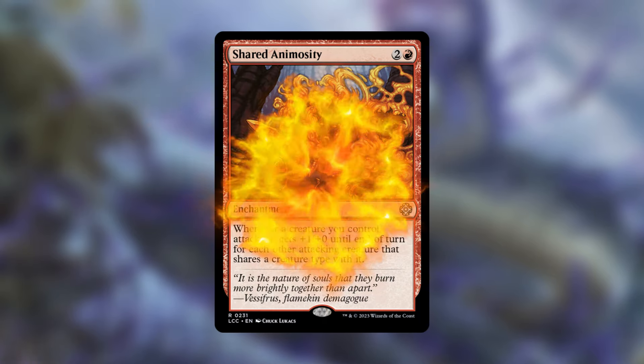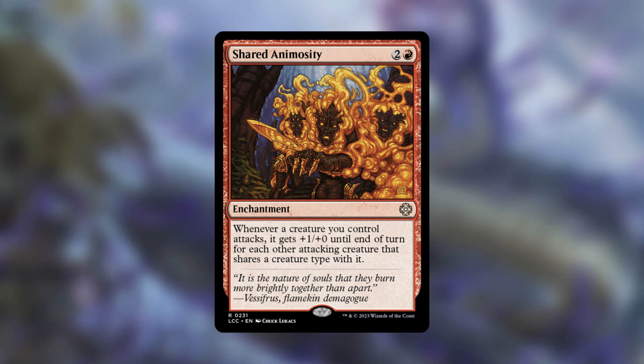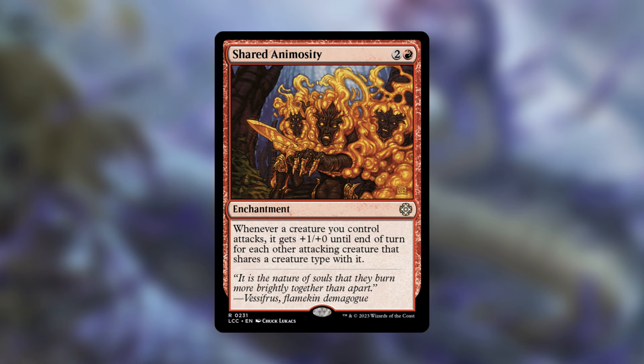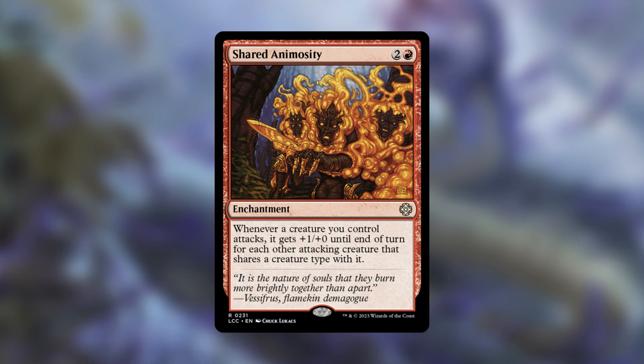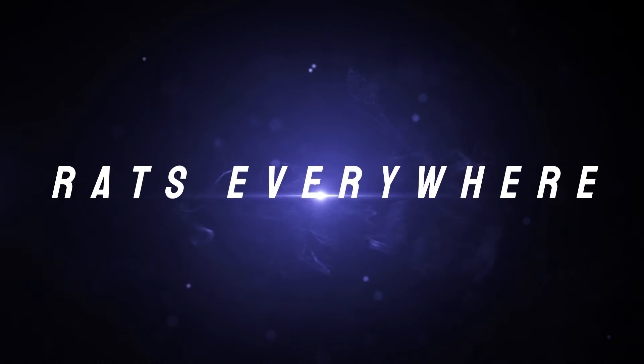Speaking of damage, look no further than Shared Animosity. For two and a red, whenever a creature you control attacks, it gets +1/+0 until end of turn for each other attacking creature that shares a type with it. Typically this ends games — if you have five rats swinging in, they all get +4/+0. And with Maskwood Nexus on the battlefield it's even better, since the snail will be included in that mix with the rats.